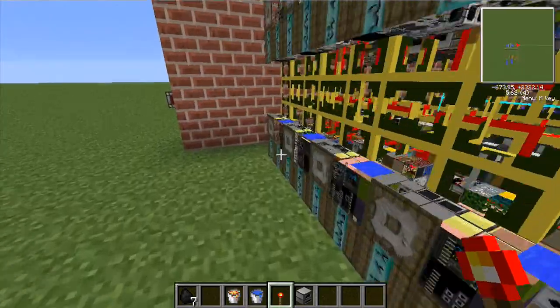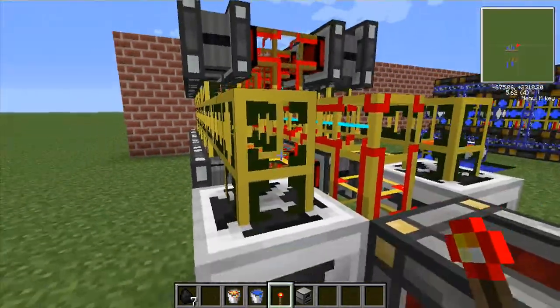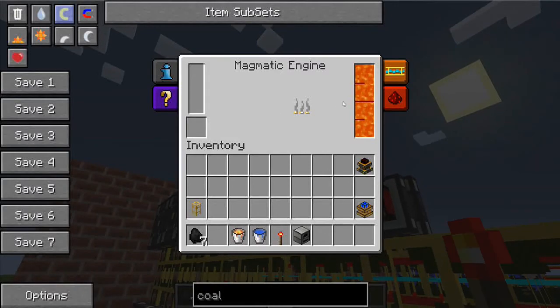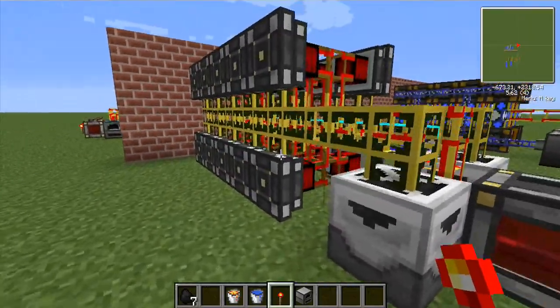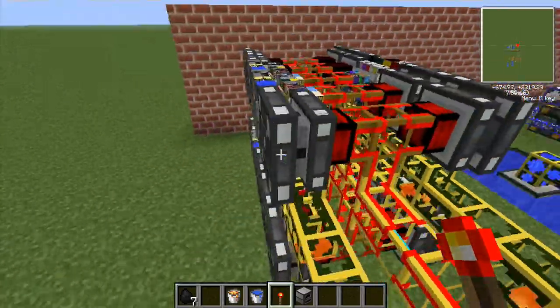At the moment I've got five magmatic engines at the bottom, five at the top, five on the other side — so 20 engines here producing power. As long as these are supplied with lava, they will continue producing power, at a maximum of 4 MJ. As long as this has got power, it will produce lava and sit there and feed it in.